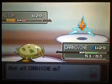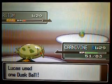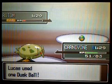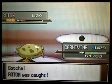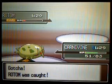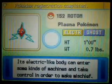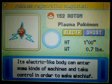Start tossing your Dusk Balls at this thing. I should have a very good chance of catching it now, because its catch rate is 45. With a Dusk Ball that's times 4, and paralysis gives another 1.5x. So I should be almost certain to catch this thing.